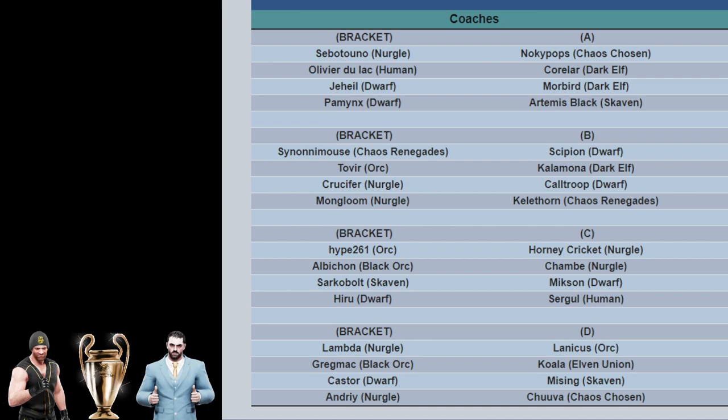Crucifer for that one. Cal Troop's a good player as well. Who wouldn't bet the house on Crucifer? It's a dice game, and he's probably only about 74.2% to win that match. But everyone's going to bet on him because it's Crucifer and his team's way better. I think he's the favourite to win the whole thing. But there's so much luck involved and he may well not win the whole thing. And the winner of that will play the winner of Mongloom with Nurgle versus Kellothorn with Chaos Renegades.